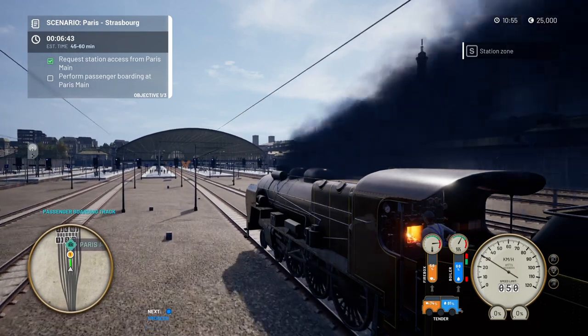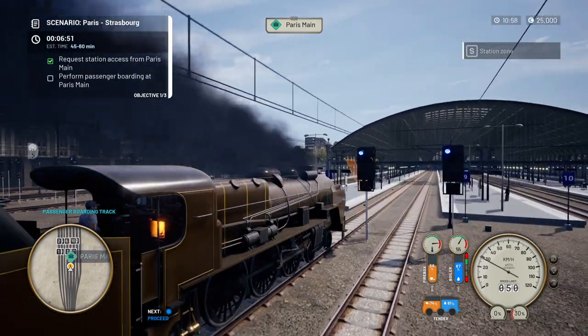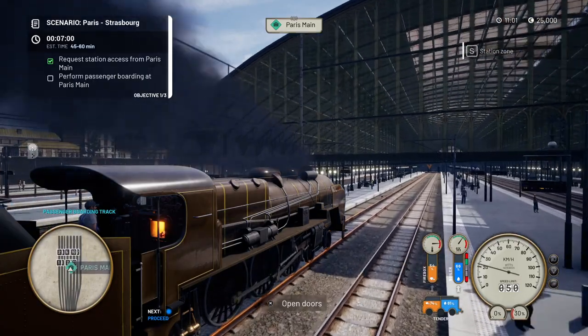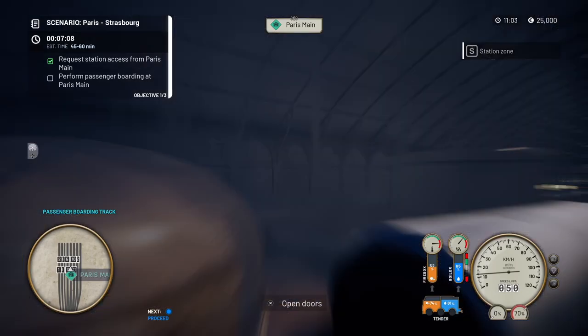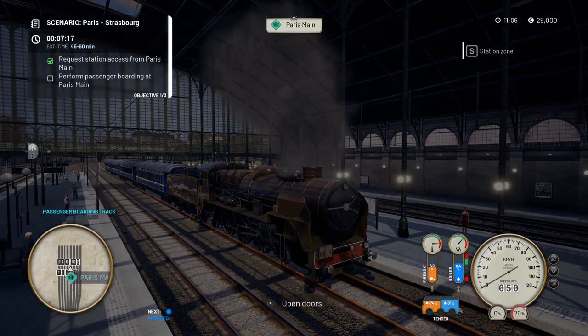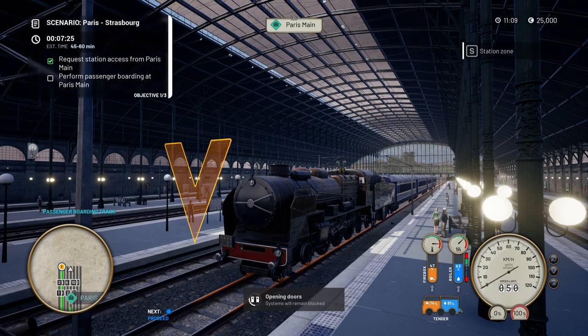This is our boarding platform, so I'll start to brake. You get the prompt to open the doors — you don't have to go all the way into the station. When you're on a timer it's sometimes better to stop straight away, because the timer keeps running and you never know how tight the timings are. Let's get the doors open and get everybody on board.